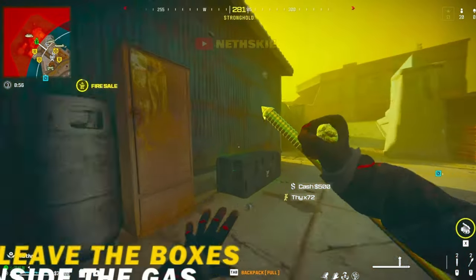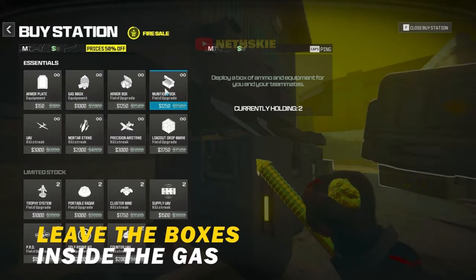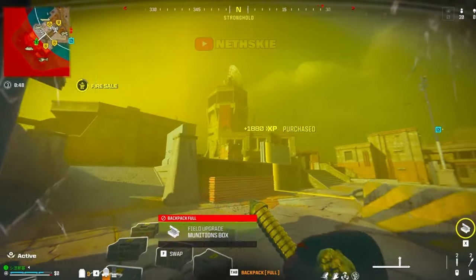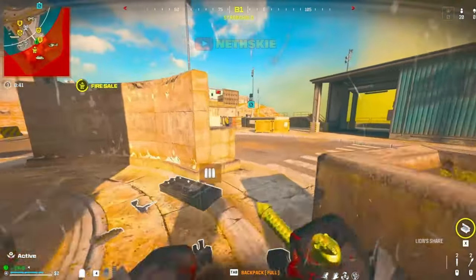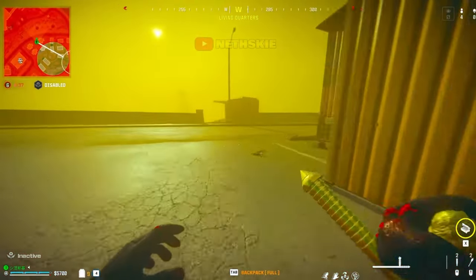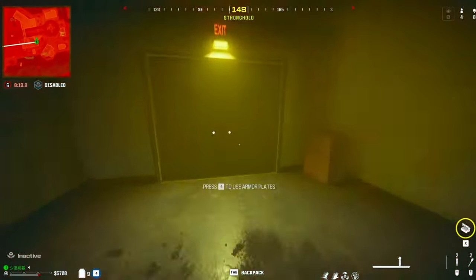If you go ahead and join a game of Resurgence, the first thing you're going to try and do is get as much money as you can. Find a buy station that's near the storm. Once this happens, you're going to run in and buy as many ammo boxes as you can. These ammo boxes are not going to go away — they're going to stay there for the entire game. You'll wait till the final circle and make your way back to that buy station where you bought all the ammunition boxes.